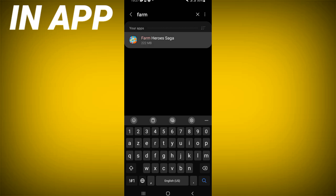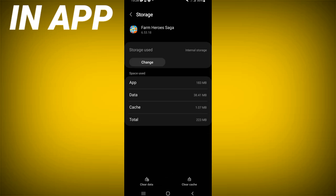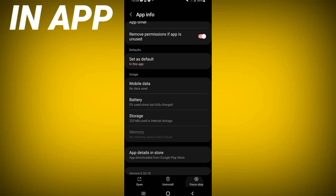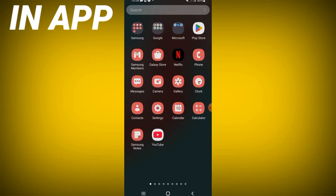Click on it, scroll down this list, click on Storage, then click Clear Cache. Now go back, click Force Stop, click OK. Then go to the Play Store or App Store and update your game.